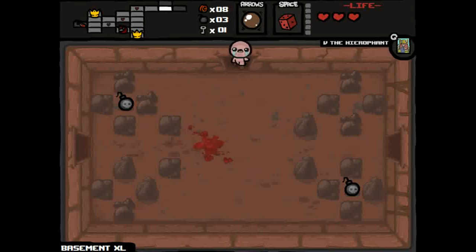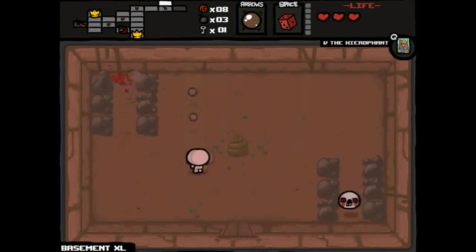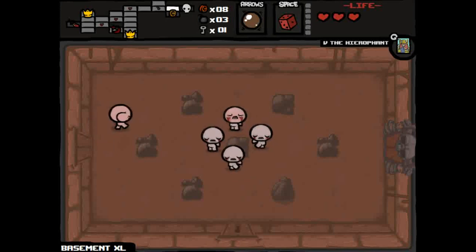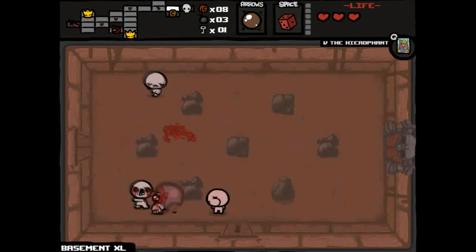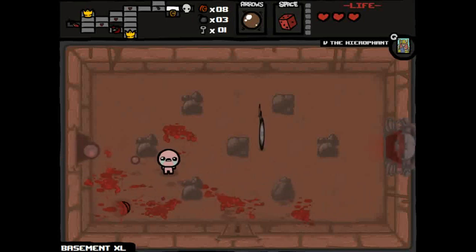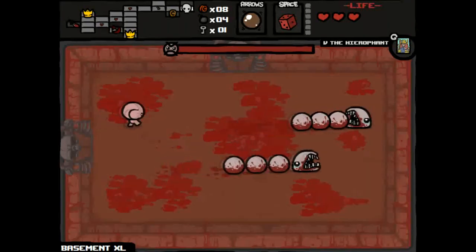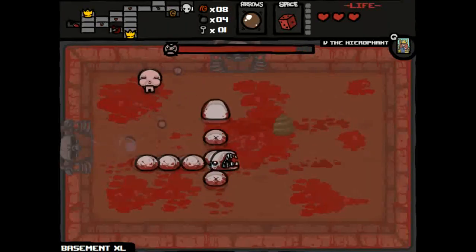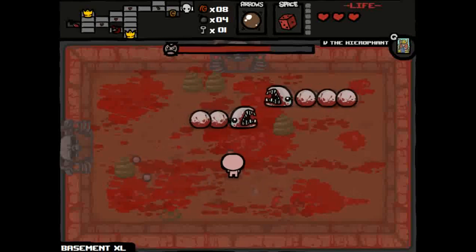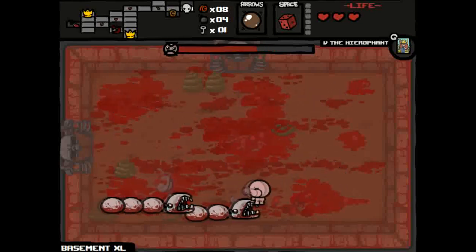I should look for the secret room, which is a room you can't see on the mini-map unless you have an item called the Treasure Map, or sometimes the Compass will show you where it is. It's a relatively large floor. These guys here are pretty easy to kill — they walk around mindlessly when they don't have a head. If they only had a brain.